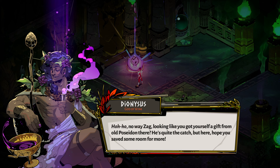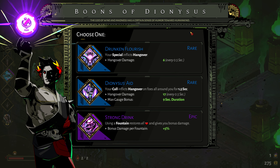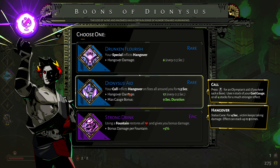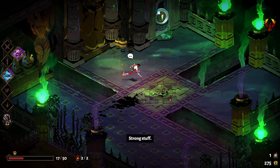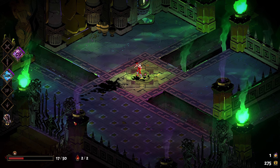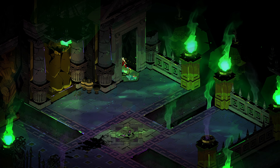Oh no way, Zag - looking like you got yourself a gift from old Poseidon there, he's quite the catch! Here, hope you saved some room for more. What have we got? Drunken flourish - your special inflicts hangover. Dionysus's aid - your call inflicts hangover on foes all around you for a second and a half. Strong drink - using a fountain restores all health and gives you bonus damage. Yes, strong stuff - I don't know where I will find a fountain, but I want one because I am not well.